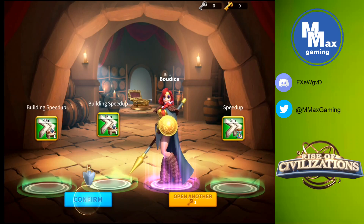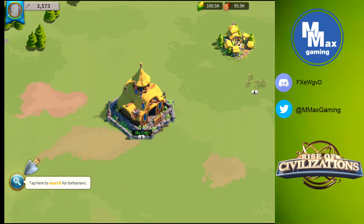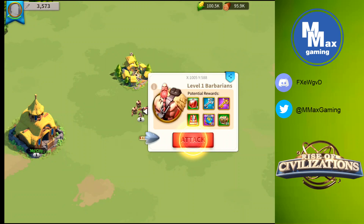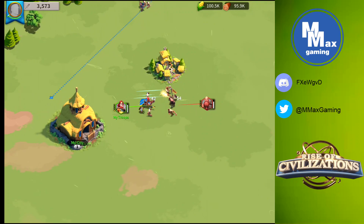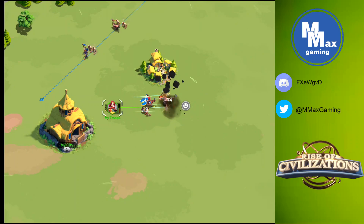Because we picked Boudicca, she's going to be the first person who shows up in our video. We're going to confirm Boudicca - now we have a starting commander. Going back out onto the map, Boudicca wants to go take down those barbarians. We're starting with a level one barbarian. This bar at the bottom is how we search for everything, so if you want to go out and gather resources, this bar at the bottom is the way to go. Here's the little barbarian - click on it, hit attack, and select your army.